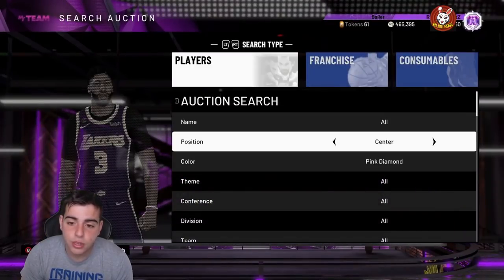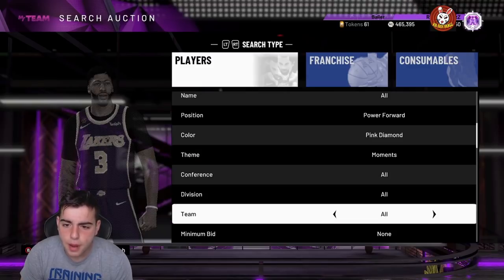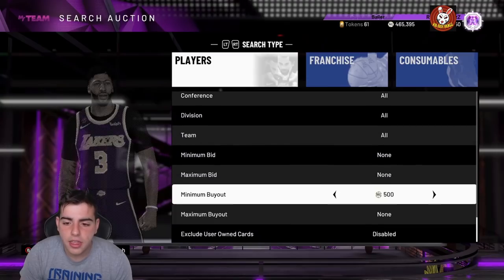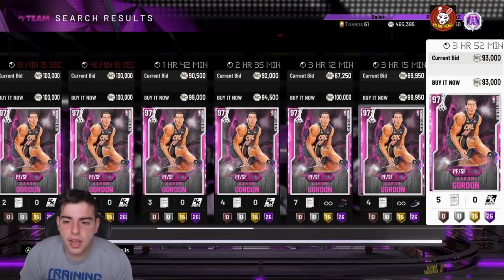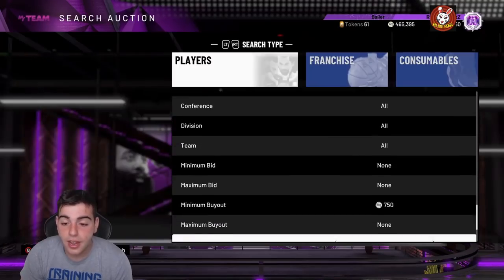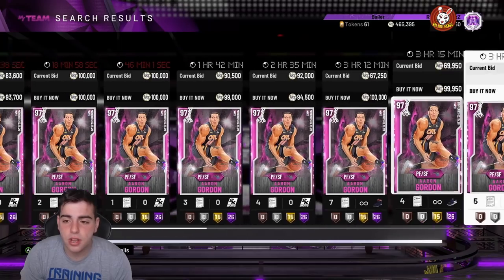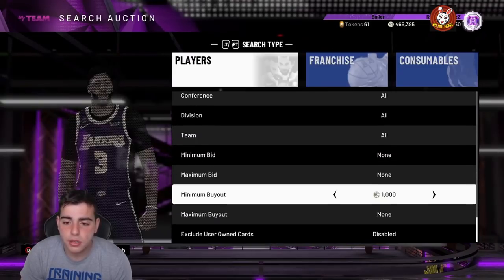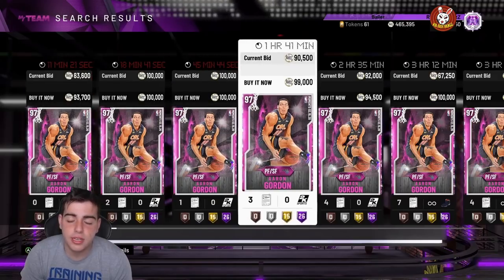Next snipe filter: Moments power forward pink diamond, with a minimum buyout set. This filter is good because you can scroll through — there aren't that many Aaron Gordons so you can sit and keep refreshing. If Zion, Giannis, or Kawhi pop up on the All-Star version they're all on this filter. Sniping Zion is a decent win because he's hype beast. A lot of my subs have sniped Giannis and Kawhi here, so I'd 100% recommend it.